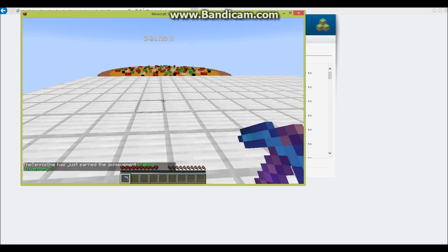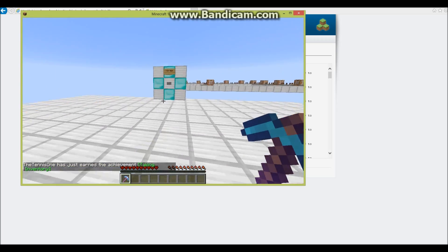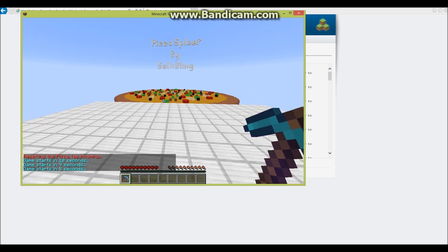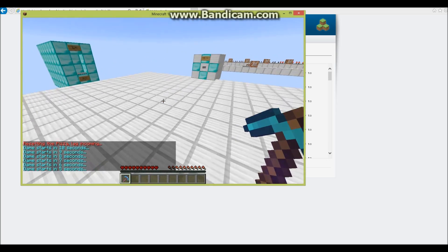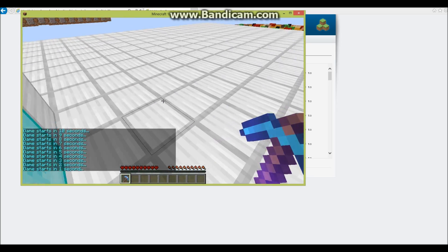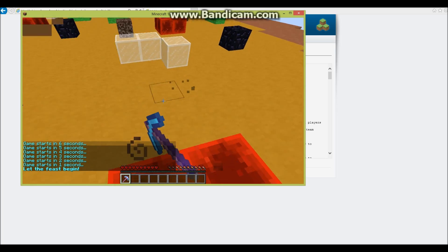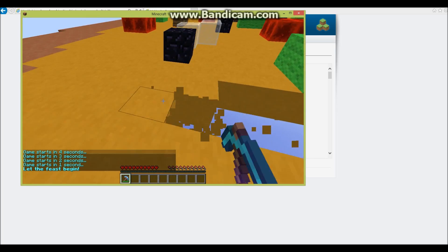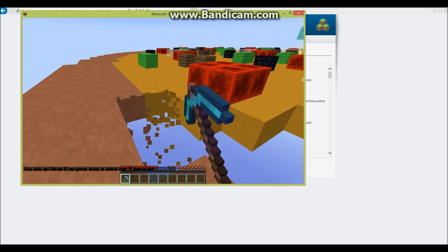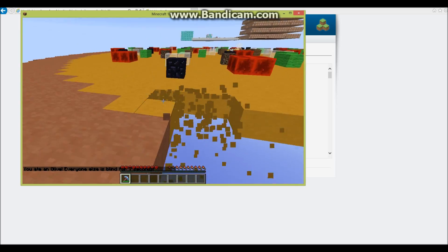There are command blocks and obviously there is the pizza. So that's how you add a new world to your server. Like and subscribe if you found that helpful or want to see more videos. Thanks for watching, I'll see you in another video — bye for now!